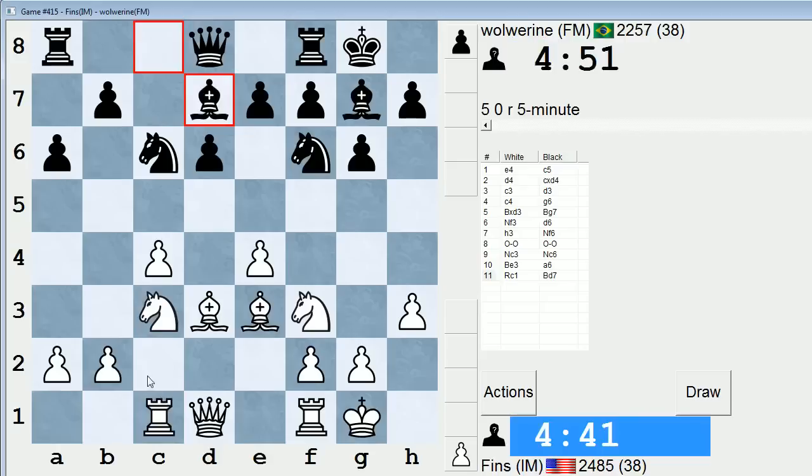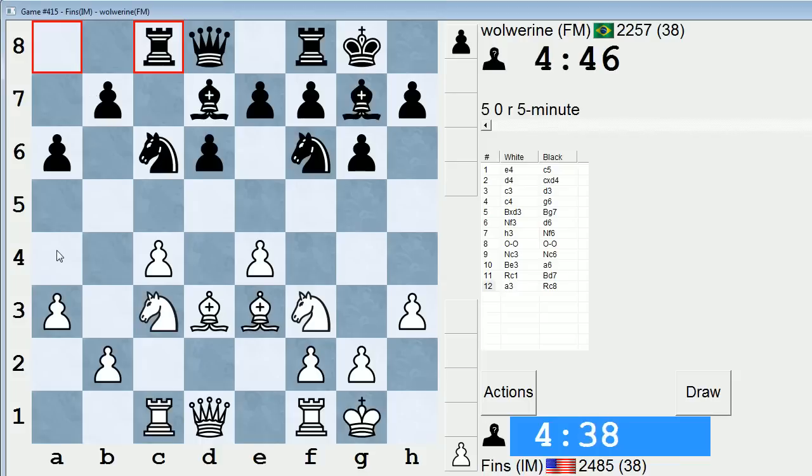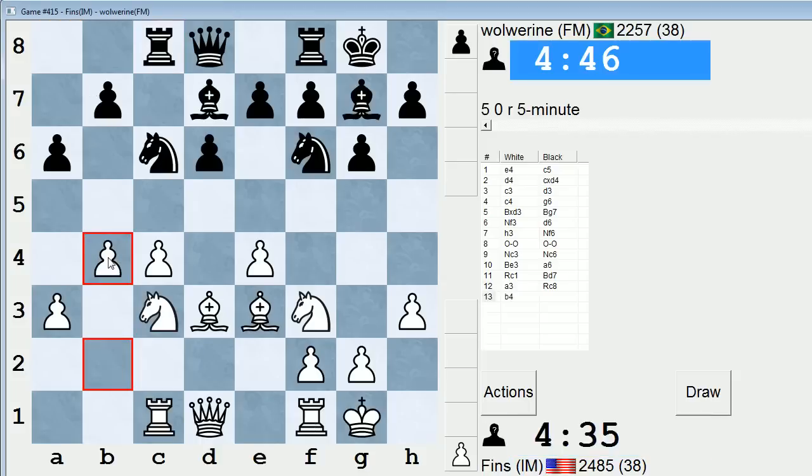It's a Maroczy position - it's playable for both sides. Sometimes Black goes for a double fianchetto; that's how I would play this position for Black. Like, instead of A6, play B6. Of course, the way he's doing it is also fine. Maybe B4 - let's just gain some space.